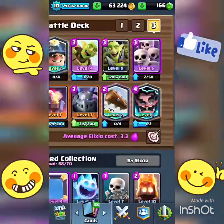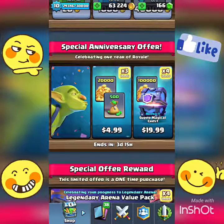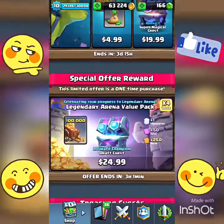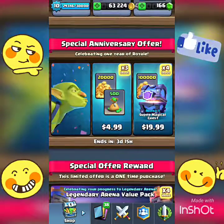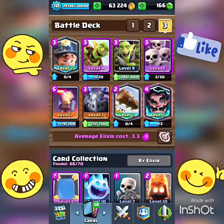There are new offers — if you buy all of them they make a picture, but I'm not buying all of them. They give a free magical chest, which is pretty cool. There's a special draft chest, and an automatic legendary for $25 — no thank you. But we got this deck right here, it's a really chip cycle deck.